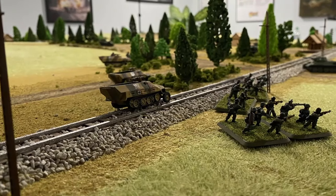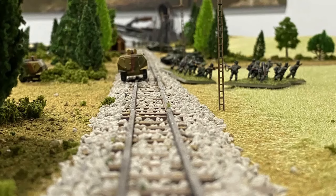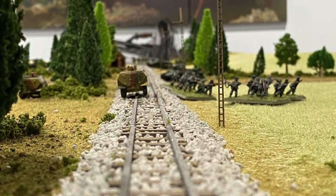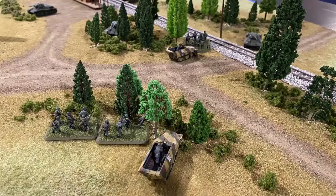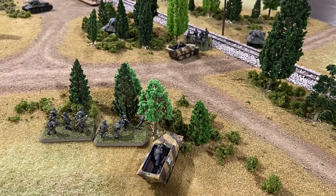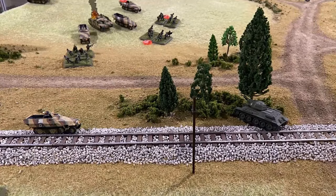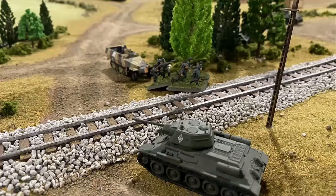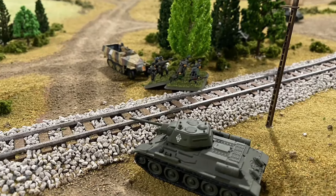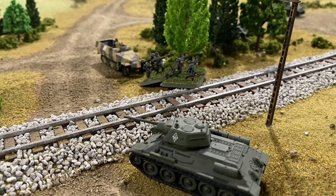Under the murderous effects of the Soviet ambush, the veteran German Panzer Grenadiers rally and push forward. Now that the enemy position is known, the infantry squads counterattack, moving into cover in close proximity to their enemy. The highly mobile T-34s have out-advanced their infantry support and are left vulnerable to infantry attack. The bow machine guns on the forward Soviet tanks fired wildly to slow the advancing infantry.